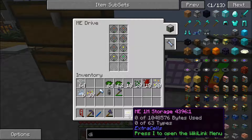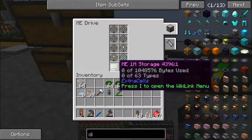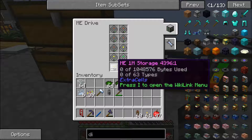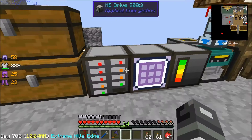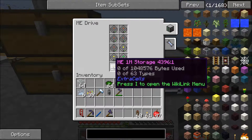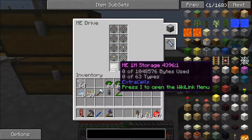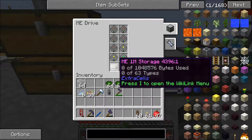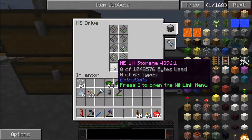This will up our storage by quite a bit. It only stores 63 types, so this will be more of a deep storage thing. If we want to store more types — like if we have lots of different types but only five mushrooms, one mushroom, six roses — we'd want to do more 1K storage. But this is nicer than making deep storage units — it'll store 63 types of maybe 50,000 each. So that's a really nice thing to have.